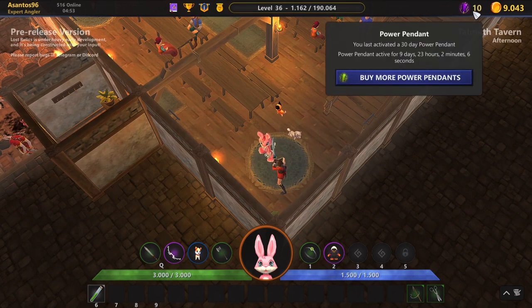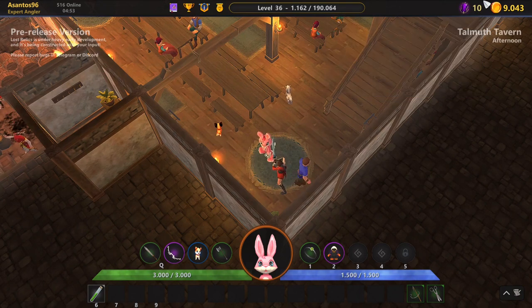As you can see at the top right corner, I last activated a 30-day power pendant and it's been active for 20 days already. This 30-day power pendant was bought with in-game gold — I grinded for it, farmed gold, and then bought the power pendant.